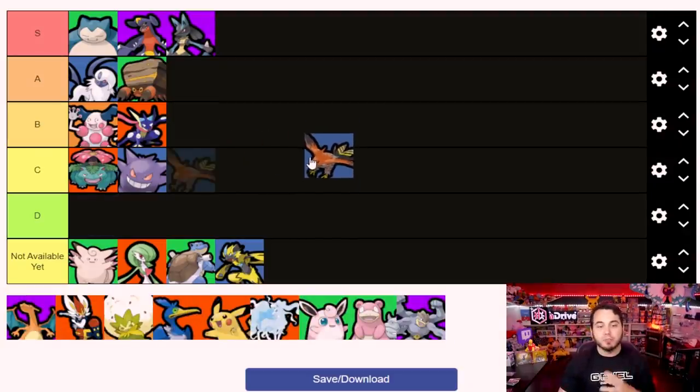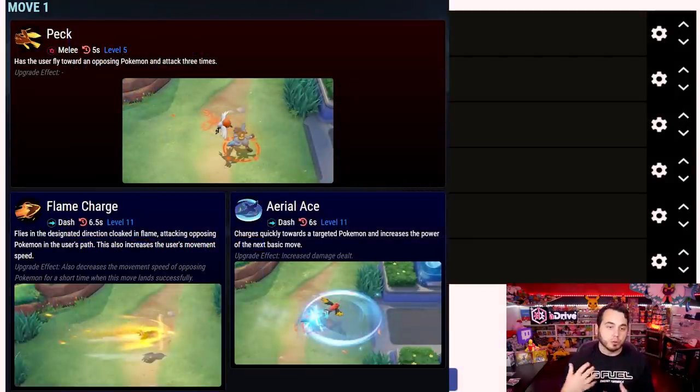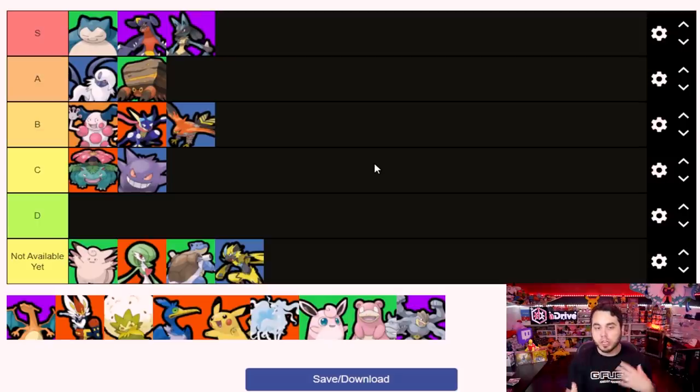Talonflame is seemingly absurdly squishy - I feel like you throw a pebble at it and it dies. I'm going to put Talonflame in B tier, and the reason I'm giving it that bump up is simply because of its mobility. There were a few instances mid to late game where you can take a Talonflame and, if you're carrying a good amount of points, you can actually flank the entire team and score behind the opposing team when they're engaging mid-field. It is pretty much one of the fastest characters in the game. However, its power output was very much lacking outside of its Unite move.